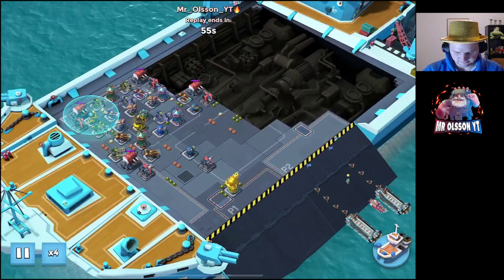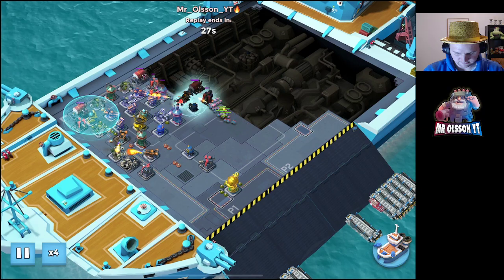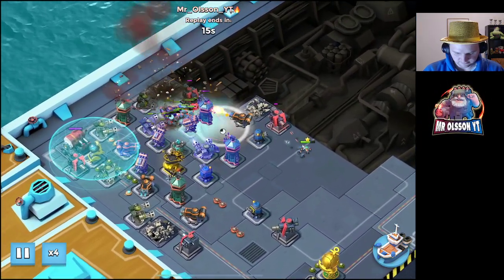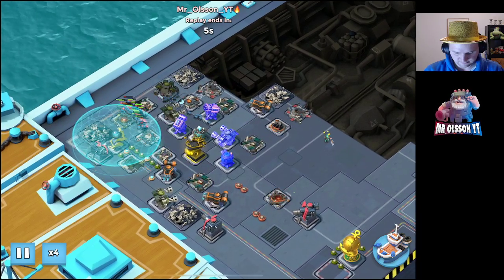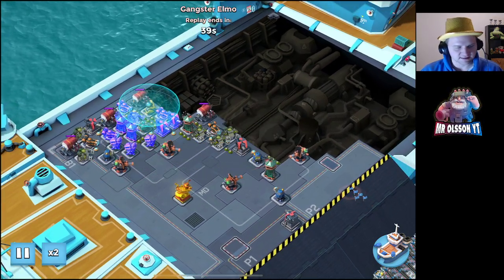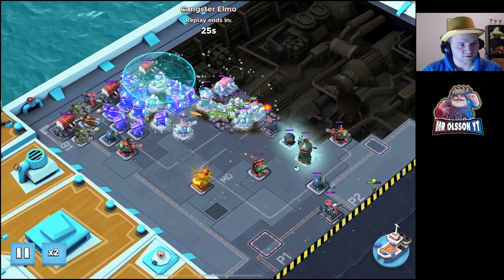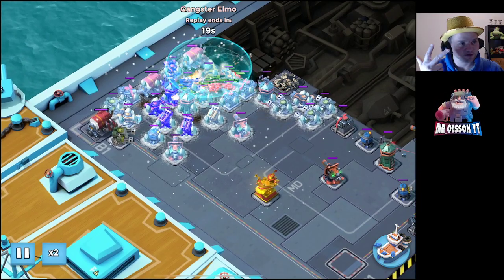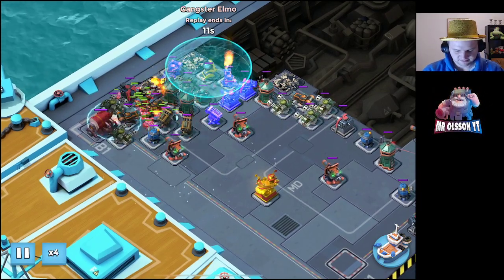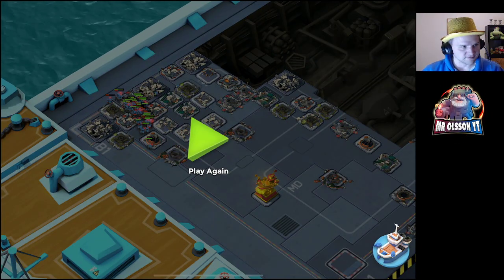Yeah, shock things. And here we're looking at my attack. Then this happened — Gangster Elmo coming in with this. Look here, I guess this is the new meta: one shock, one cryo bomb. And the base is over. So yeah, it's not that hard when you have that tech, right.